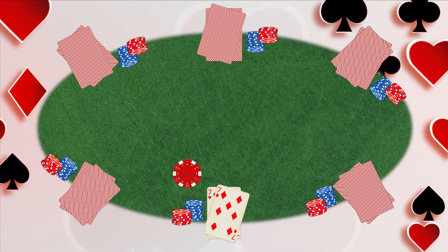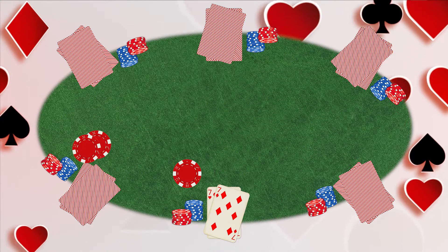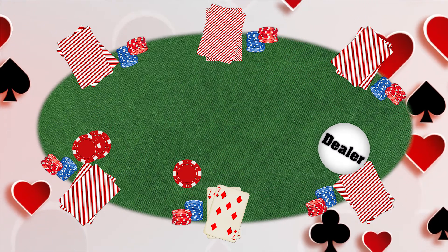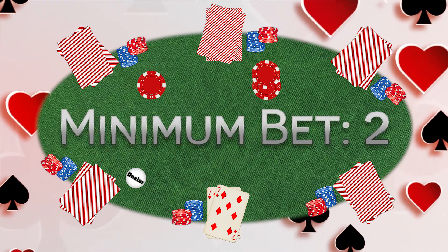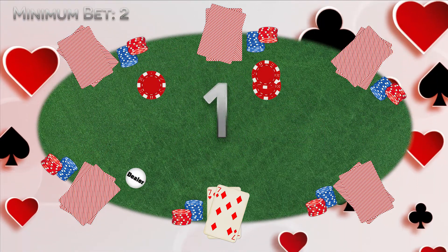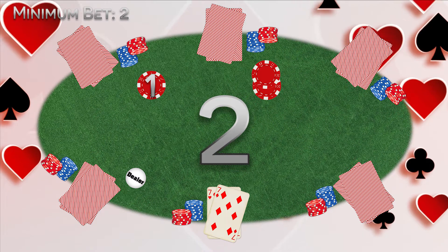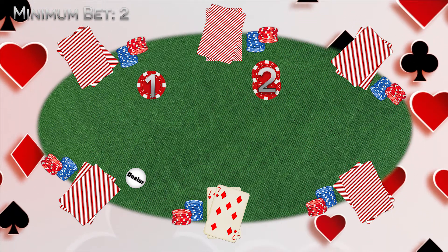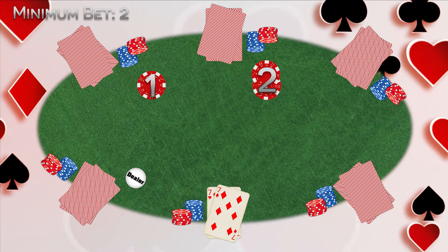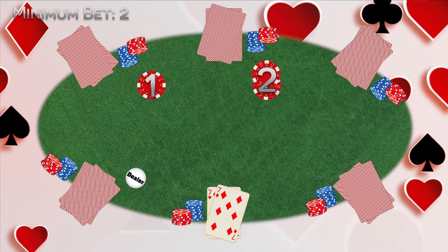Each round starts with a small blind and big blind bet, which are played by the two players left of the designated dealer, cycling in a clockwise rotation on consecutive rounds. The small blind is half the agreed minimum bet; the big blind is double the small blind and equal to the minimum bet. This is simply a way to make sure betting is always happening and players can't just sit there forever, waiting for a good hand.